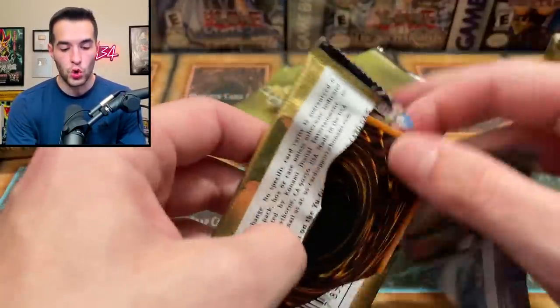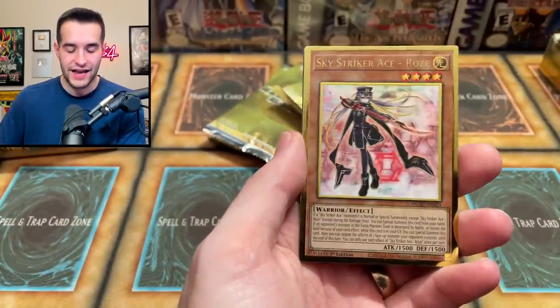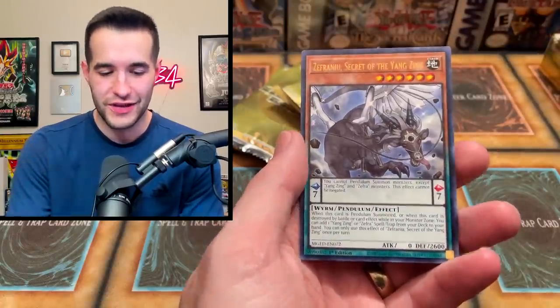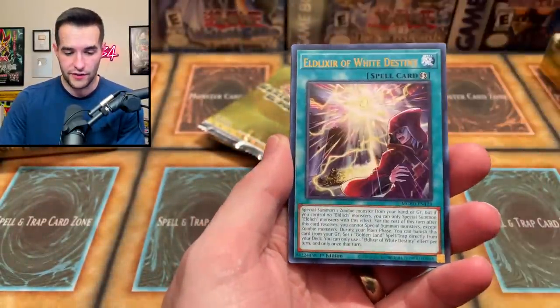On to our second mini box of Eldorado. Let me know if you're enjoying this gold battle — I'm enjoying this because we haven't opened a lot of Premium Gold before, though we have opened Eldorado. Trap Trick, Rose — pretty good. Twin Twister. So the other one we got Twister, this one we got Twin Twister — very interesting. If we can get that Access Code, that would be pretty sick, and you guys would be able to win it.